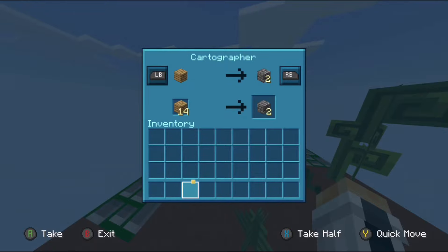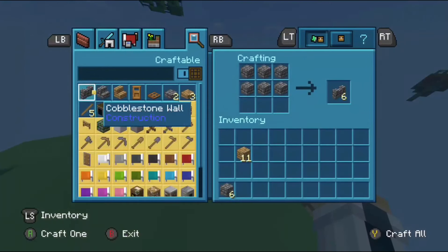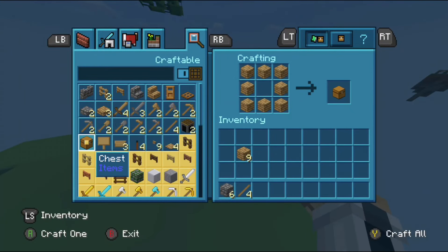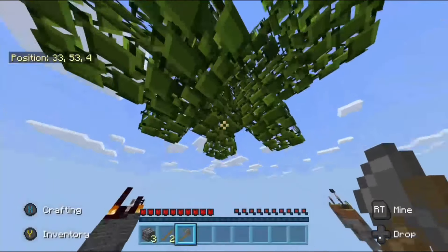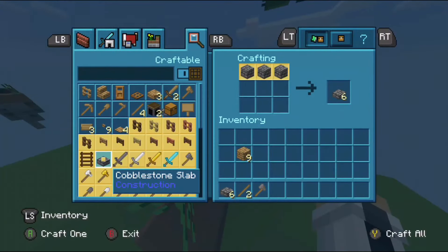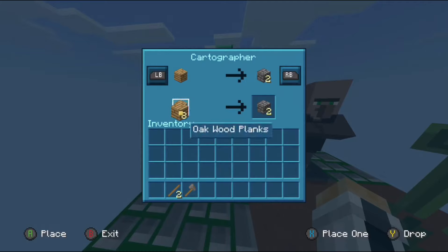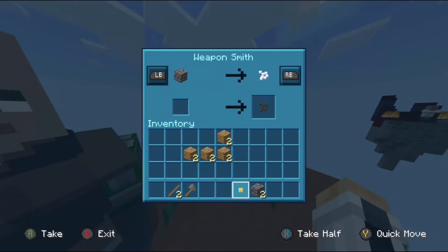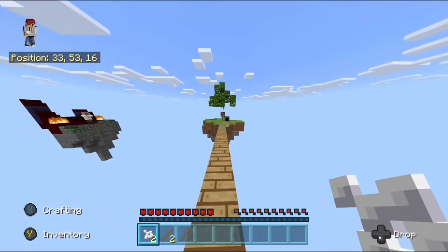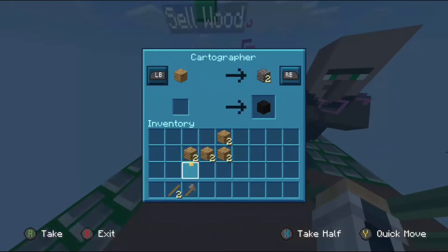It seems like if we get this we can almost double our resources. We're just gonna get six cobblestone because we do want to have some tools. We're gonna make that, and I don't think anything's gonna be as useful as the stone axe because we do not have a cobblestone generator. So we're just going to get some bone meal here.